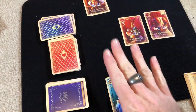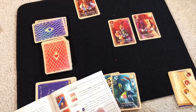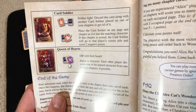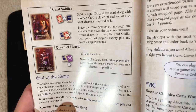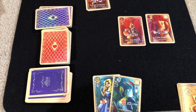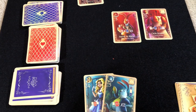The tiny spot works similarly. The rest of the powers allow you to manipulate the board, manipulate other players, and manipulate your cards. It's not a super mean game, but there are a couple different strategies. The card soldiers, for instance — they fight alongside another card soldier placed on one of your chapters. If the chapter is scored, the card soldier goes to that player's victory pile and scores negative points, which is a way to hurt your opponent. Overall, you're just trying to score the most points in your chapters.